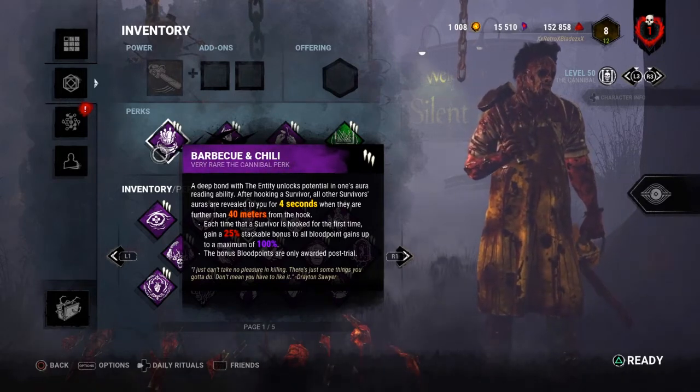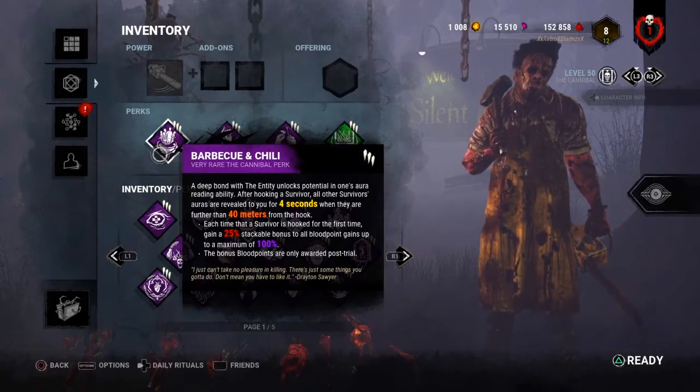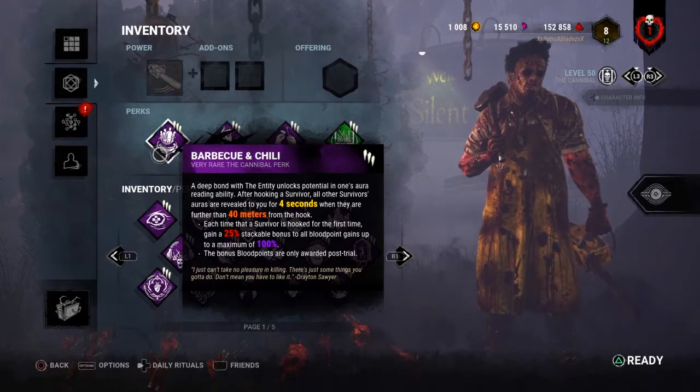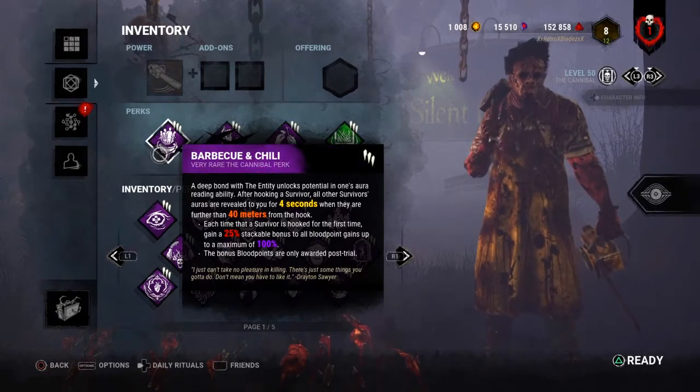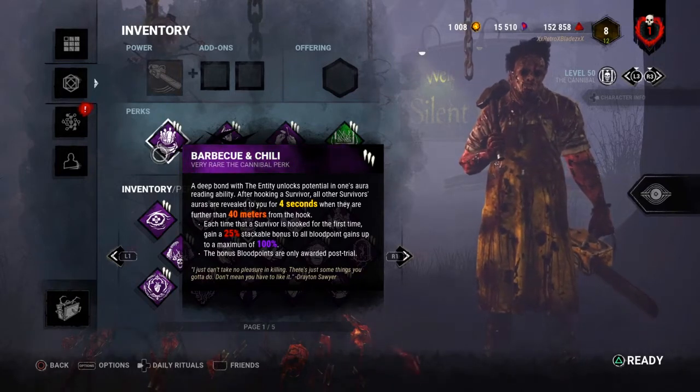The auras will be revealed to you unless they are hiding in a locker, have perks to counter it, or are outside the terror radius range. Each time a survivor is hooked for the first time, you gain a 25% stackable bonus to all blood points — up to 50% BP at level 1, 75% at level 2, and 100% at level 3.